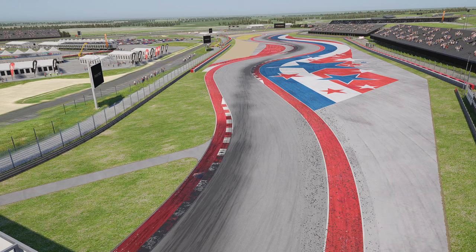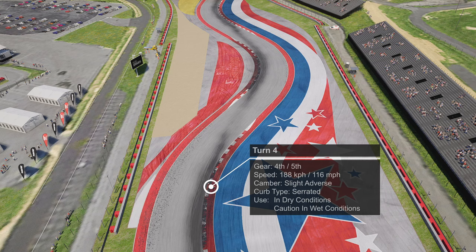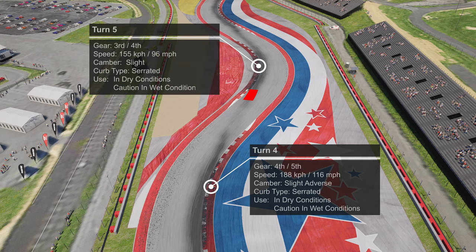Next up is the fast flowing esses section at COTA. Turn three is a very quick left-handed kink — clip the inside curb and take as much of it as possible whilst keeping two wheels within the white lines. No need to lift; take it completely flat out. As you flick right into turn four, use the very smallest dab of the brake and again take as much curbing as possible while keeping two wheels within the white lines. You should be in fourth, maybe fifth gear. Use the curb in the dry, but take caution in the wet. Flicking left into turn five requires another small dab of the brake, down to third gear, again taking as much inside curb as possible — fine in dry, caution in wet.